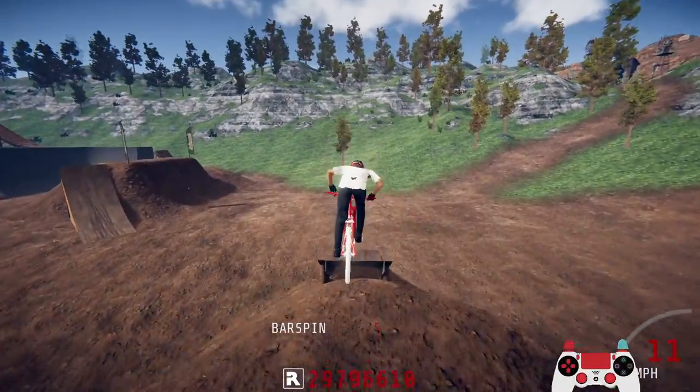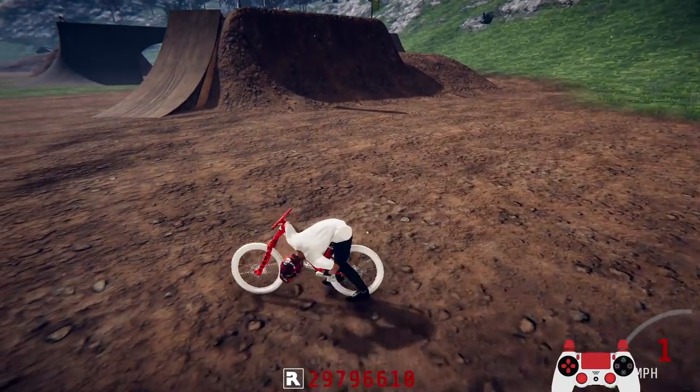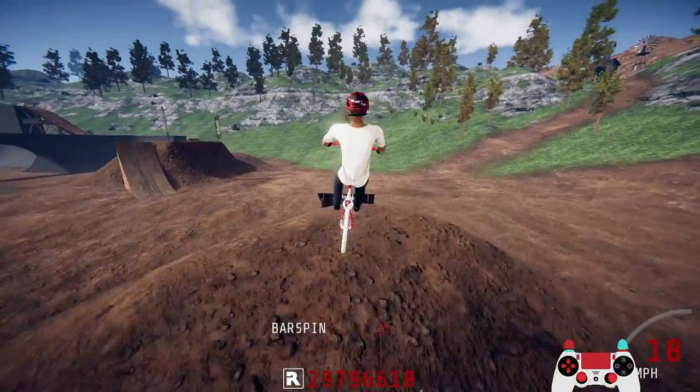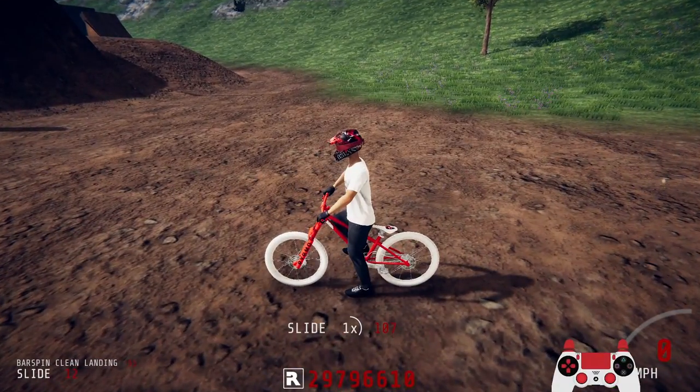For the bar spin, all you want to do is press L1 and push the right stick to the right — that is literally all you have to do. It's the same as doing a knack-knack on the regular bike. Just hop, press L1, and then press right on the right stick. You can see with the little controller in the bottom right corner that is how it works.